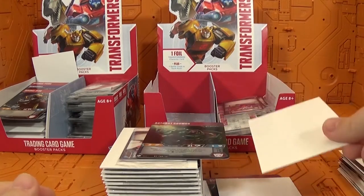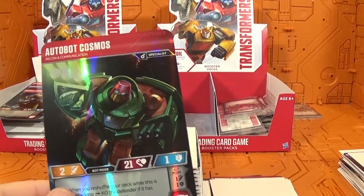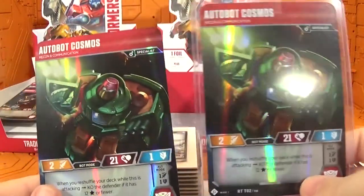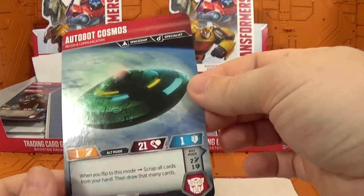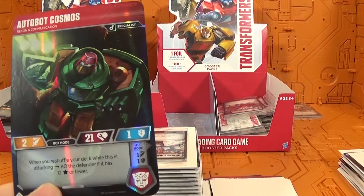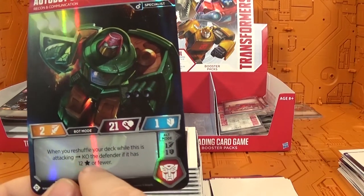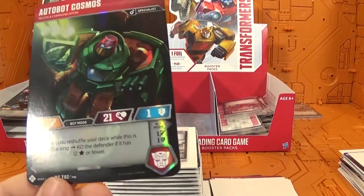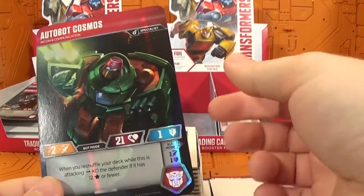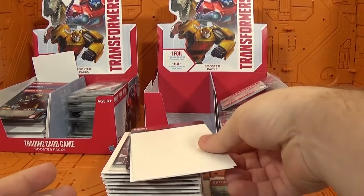Really hoping for something — and here's Cosmos, which I was really hoping to get in the last pack. I actually bought one off eBay because I wanted the card so bad, so this is my second Cosmos. If anyone needs one, hit me up. Look at his health — 21, which is ridiculous. His attack is weak, but he has a special ability: when you reshuffle your deck while this is attacking, KO the defender if it has 12 stars or fewer. Really need to play this game. I just wish I hadn't bought it on eBay already.